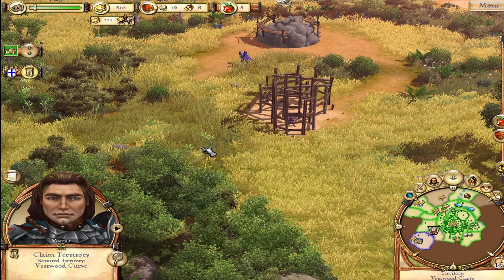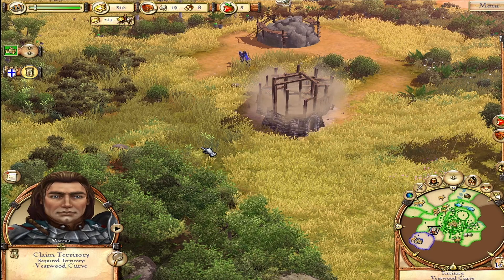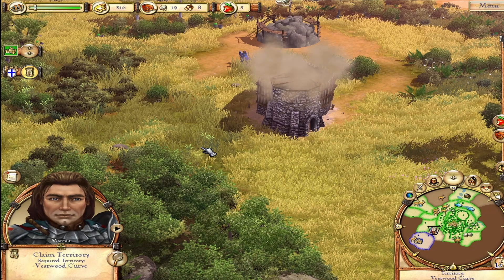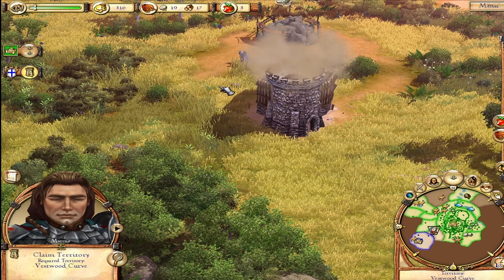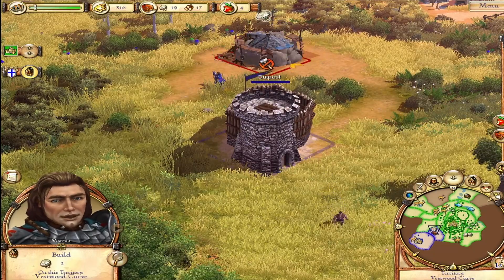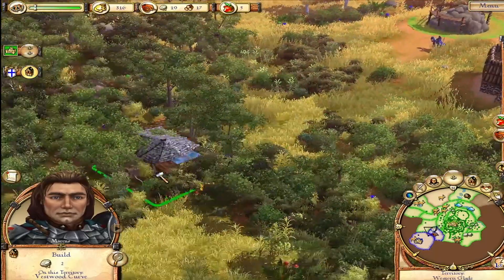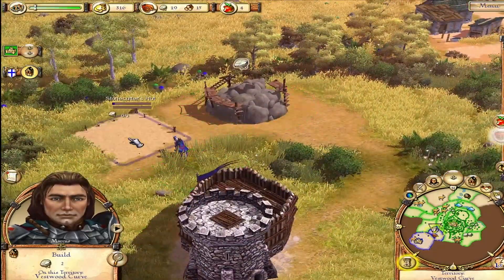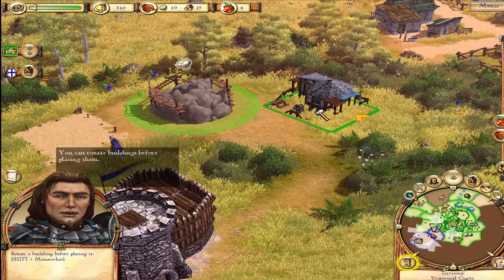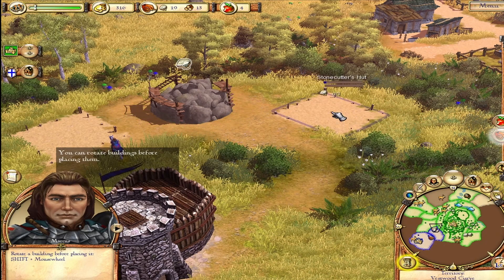That's money — it's wonderful. I suppose the more stuff we get, the more he'll run around to all these businesses and collect taxes from. The outpost has been built and the territory is ours. Now we can build two stonecutter's huts near the stone quarry to gather stone. We claimed a territory. You can rotate buildings before placing them — shift, or the mouse wheel.